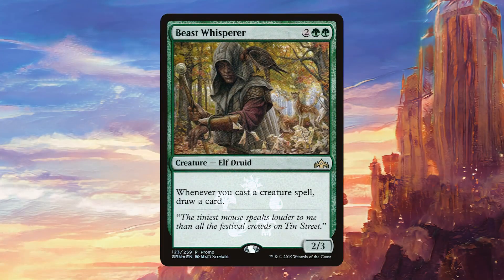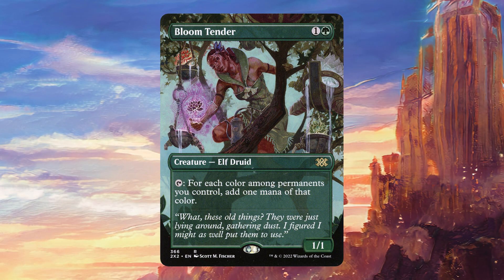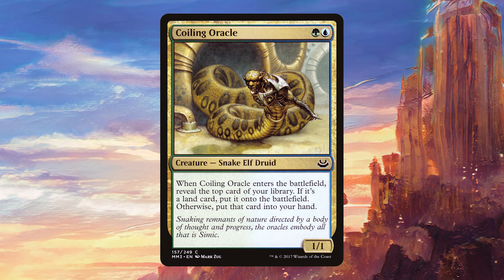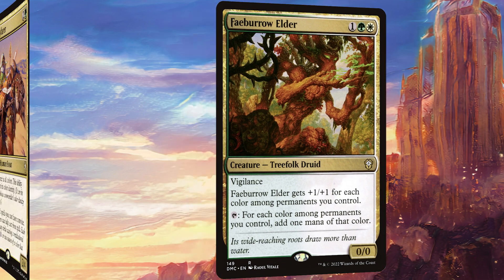Beast Whisperer is going to draw us a card every time we play a creature — we do need some card draw. Bloom Tender is excellent in any deck like this that has a lot of colors, particularly since we have such a strong multicolored theme, so this is going to add a ton of mana. Coiling Oracle is some decent value that's going to trigger 2 of Aragorn's abilities if we draw it late in the game, and green and blue are two of the best triggers you can get off Aragorn. Faber or Elder is basically another version of Bloom Tender, which is already a very solid card in this deck, so having another option to add multiple mana a turn is great.